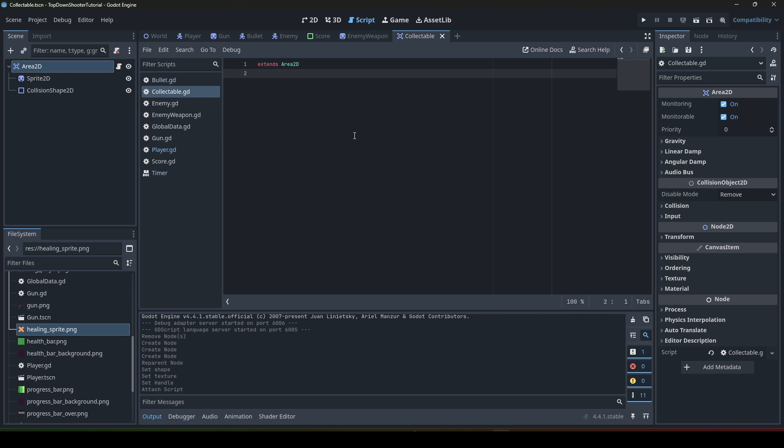We save the scene as collectible.tscn, and we need to write the following code. First of all, we define a class named Collectible. This is just to mark every object which has this script as a collectible class.